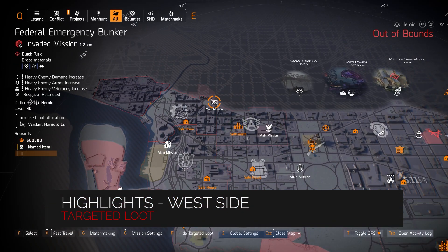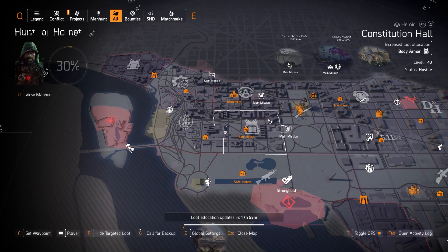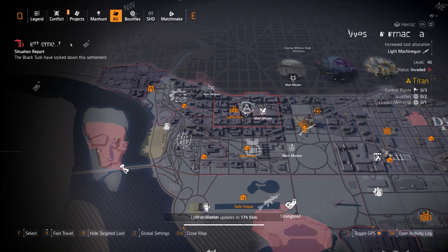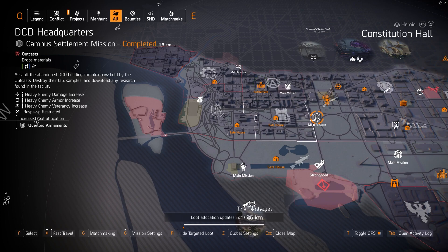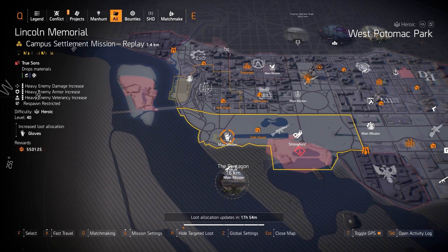West side highlights: Walker Harrison Co. is at the Federal Emergency Bunker — if you're looking for the Perfect Headhunter chest piece grab it there today. Sokol of Concern is at Bank Headquarters — if you're running an SMG build you always want to run this set with SMG as primary or secondary, otherwise replace it with Providence Defense. Roll the Holdings is great for a three-piece Aces and Eights, two-piece Roll the Holdings, one-piece Perfect Headhunter build. Overlord drops Fox's Fair knee pads, which give 10% damage to targets out of cover — best in slot for rifles. For LMGs, Contractor's Gloves are best in slot and you can get them at Lincoln Memorial.